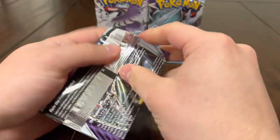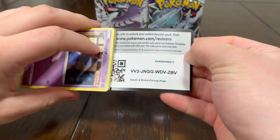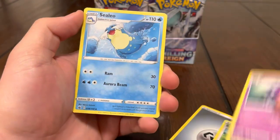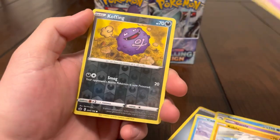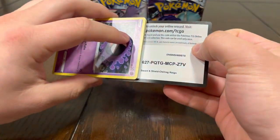Alright, can we get first pack magic? Chilling Reign has been very bad to us — hopefully we can get some fire pull from here. Hopefully we don't get the Tornadus alternate art because we already have two of those. We got a Koffing and a Jet Striker — let's see if we can pull some fire.